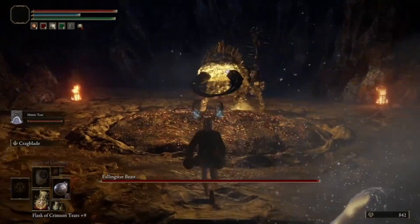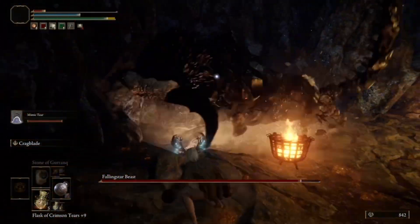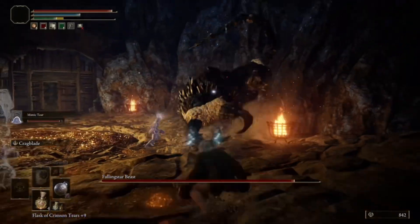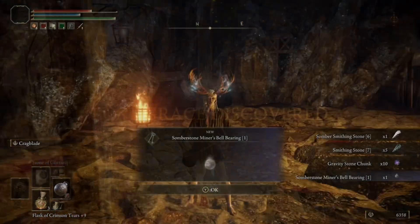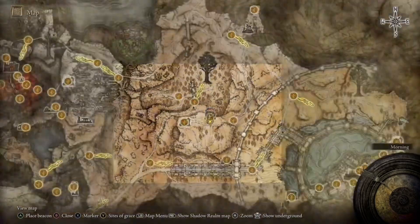The boss is a Falling Star Beast. It's weak to magic, fire, lightning, and holy, and it's immune to frostbite and hemorrhage — though I personally just hit it till it dies. Once it dies you'll get the first bell bearing. The second one is at the Atlas Tunnel in Atlas Plateau.